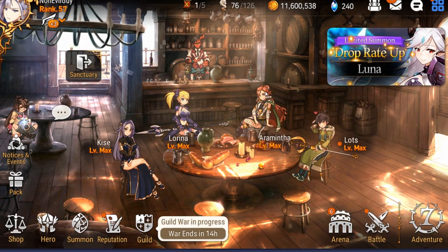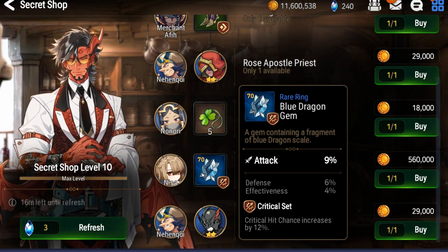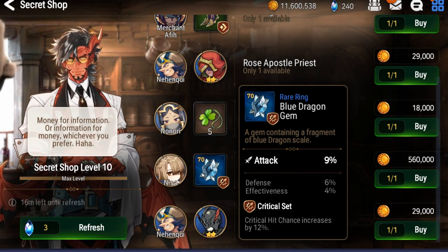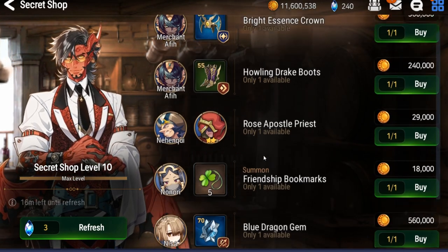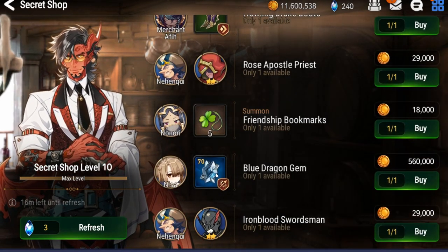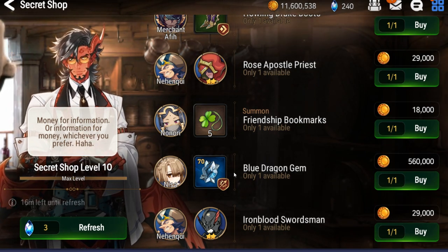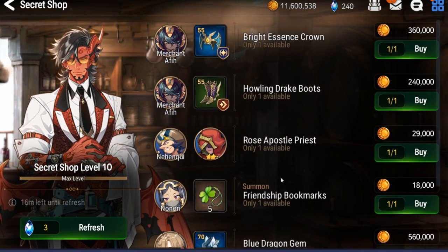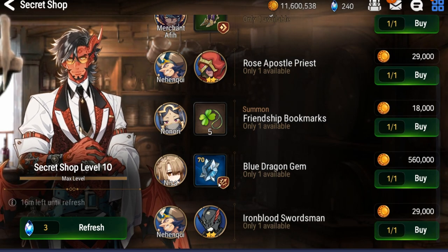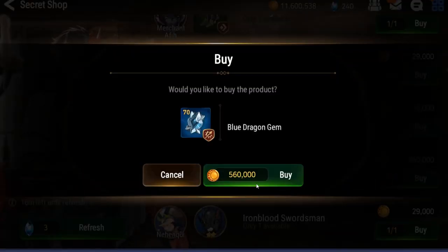I'm going to buy this ring right here — it has two good substats already and the main stat is attack, which I really need. The one thing I'm lacking is right side gear, specifically the necklace and rings, since you can't easily craft or acquire them like left side gear and boots. I'm just going to pray this gives me the next two substats as percentages, no flats.